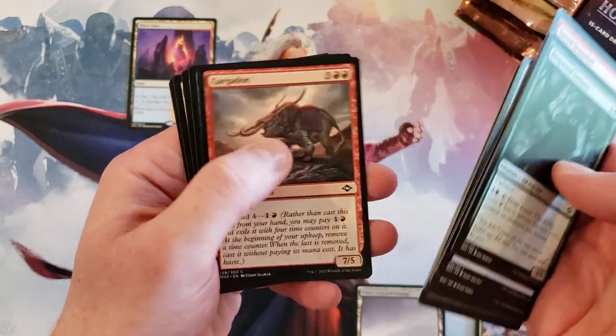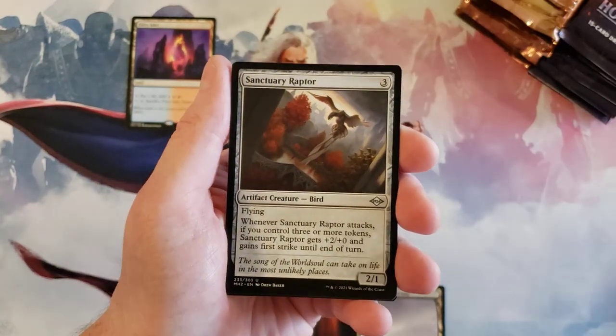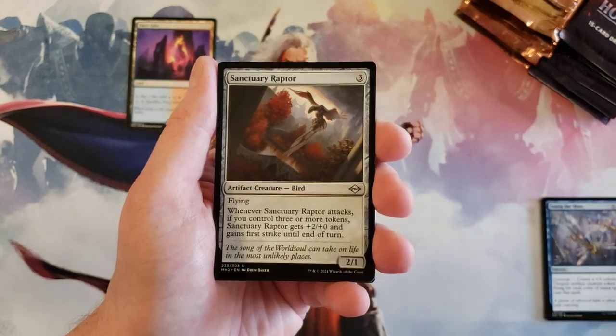Okay, I like how it's just a complete reverse. There are spicy uncommons in Modern Horizons 2, so let's see what we get.